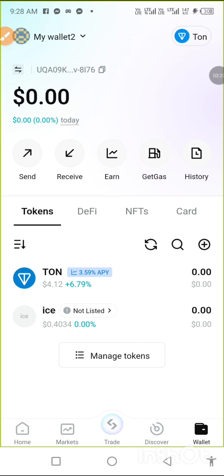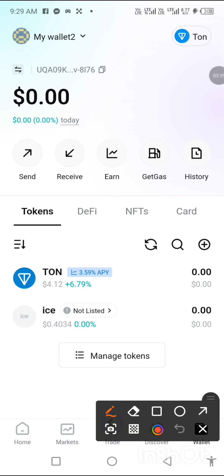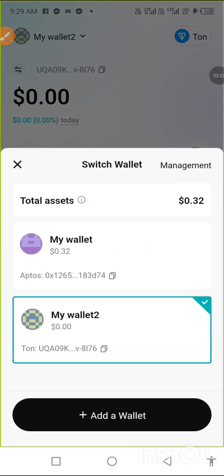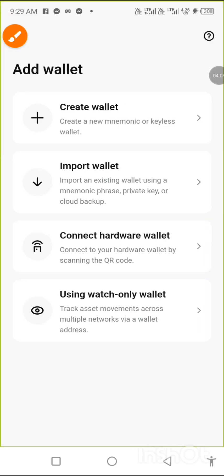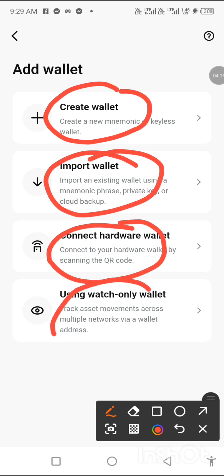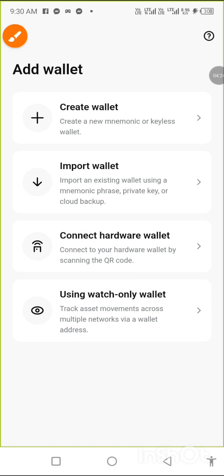When you tap on it, you will be taken to this place. The next thing you do is tap on this arrow here. You have Wallet 1 and Wallet 2. In order to add MetaMask here, we will click on 'Add Wallet.' If you see, there are options: create wallets, import wallets, connect hardware wallets, use watch-only wallets. Our interest is on 'Import Wallets' — that's option two. Let's tap on it.